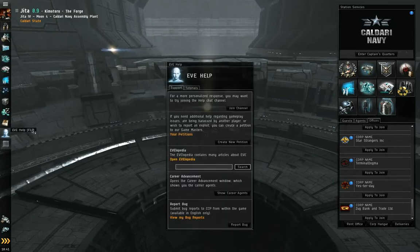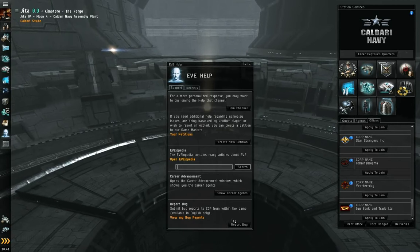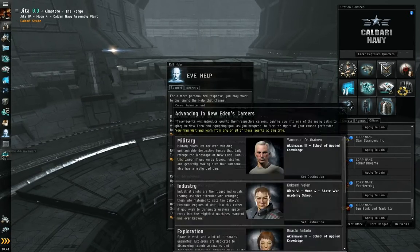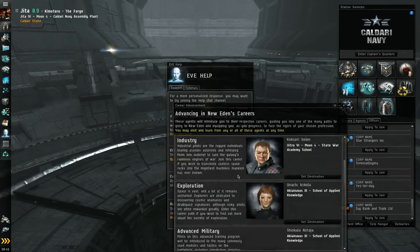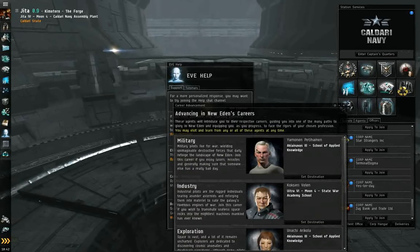Alright, then we have of course Help — pretty basic stuff. Petitions, the EVEpedia. You can pull up all of your career agents if you've been assigned. As you can see, these are mine — I've never visited them. I probably never will.